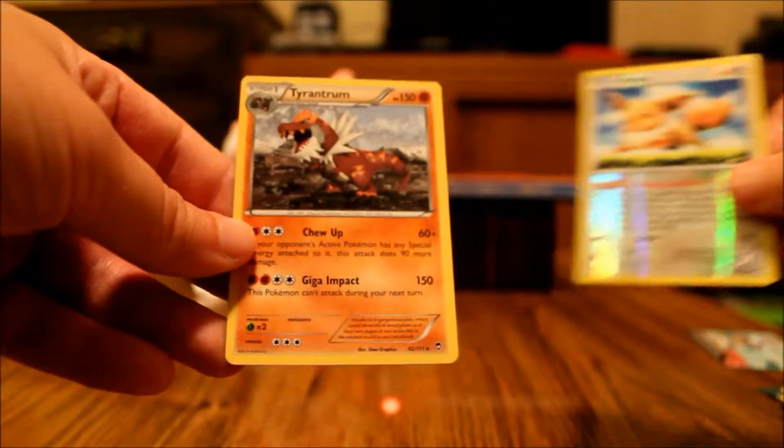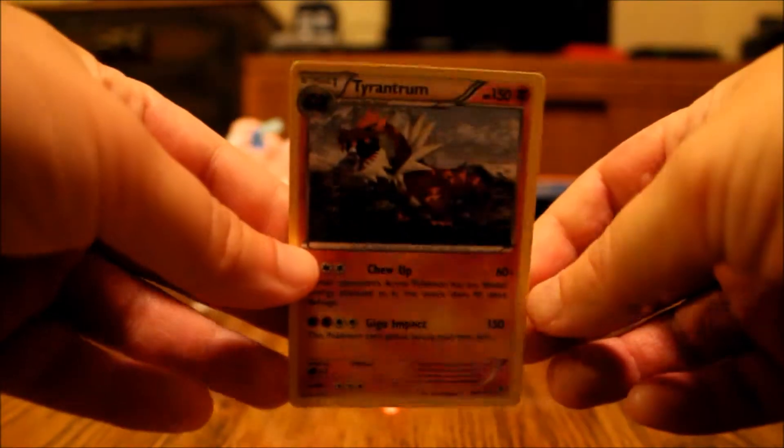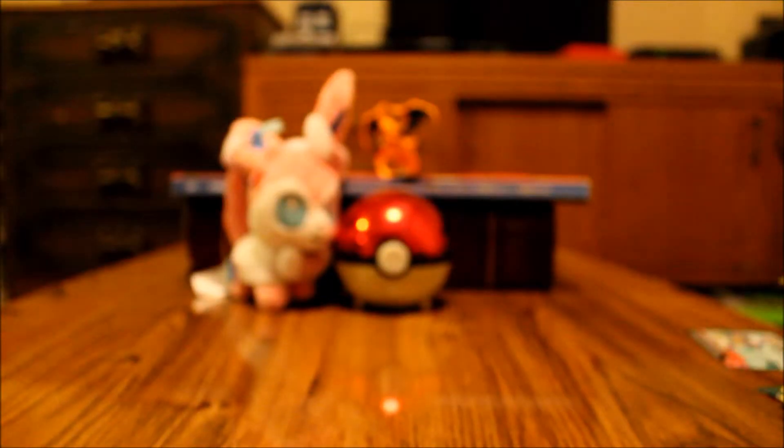I really hope the next one's an Eevee evolution. It is! Oh no, but it's an Umbreon — that's a non-holo. Okay, that's cool. It doesn't matter how many Eevees I get; any Eevee is a good Eevee. Looks like I have an obsession with them or something.